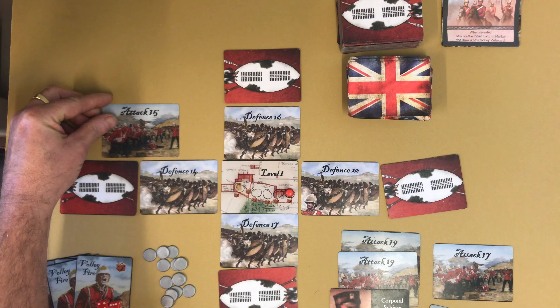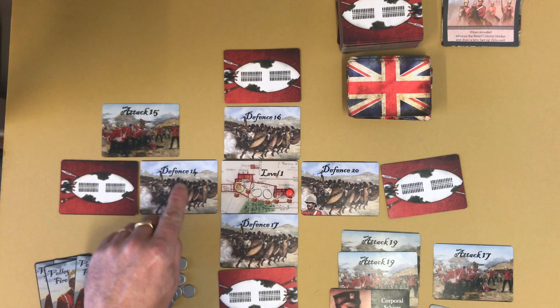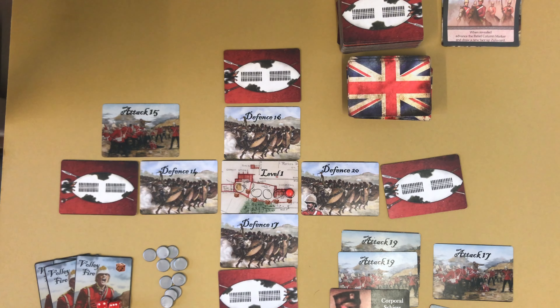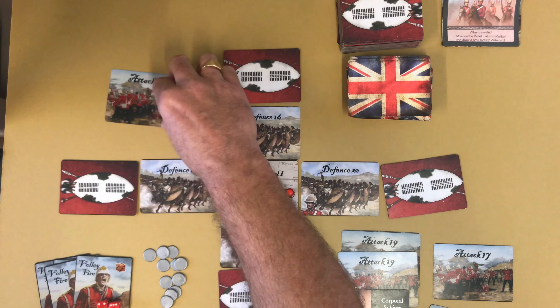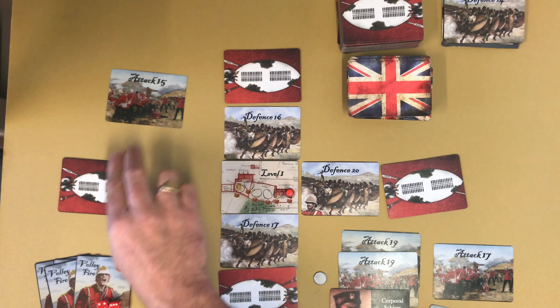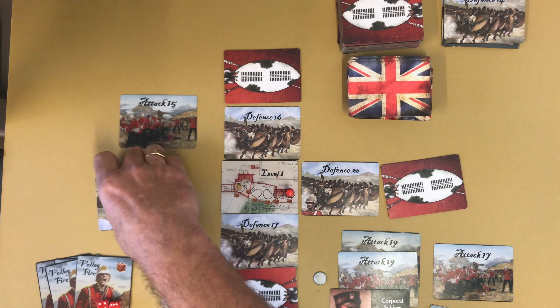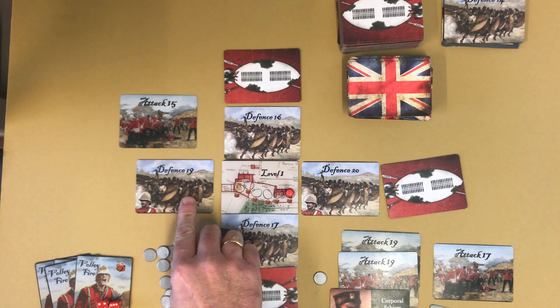So if we do the 15 first, we're going to attack this one. We could roll a dice but I'm just going to clear that one because we can beat it. I don't need to roll the dice — I'm going to draw an ammo and keep that for later. So we know we beat that one, it's discarded.